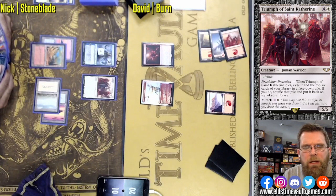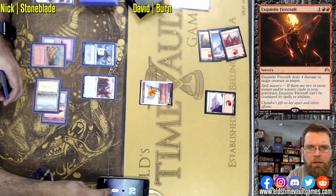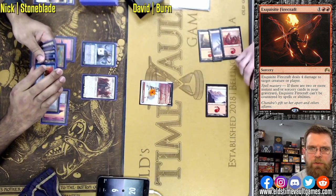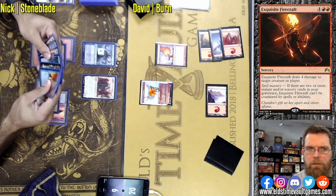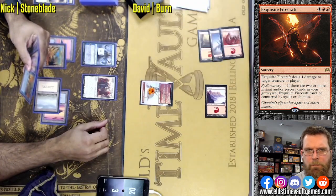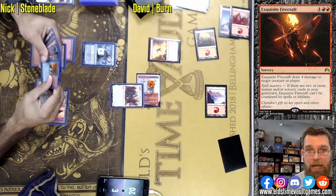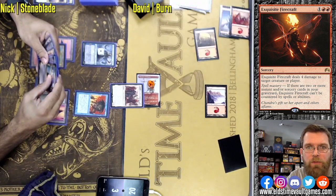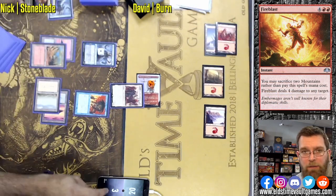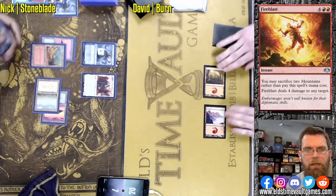Exquisite Firecraft to the face — I don't actually like this situation. This is an uncounterable spell if you have two or more instants or sorceries in your graveyard. I think this is going to be an informative sequence right here. Lava Spike to the face, and swinging. Nick is down to just three. David does have the Fire Blast, but Nick has the Force of Will for it. From a theory perspective, I would much rather see Lava Spike and Fire Blast thrown out first, and that does involve floating mana.